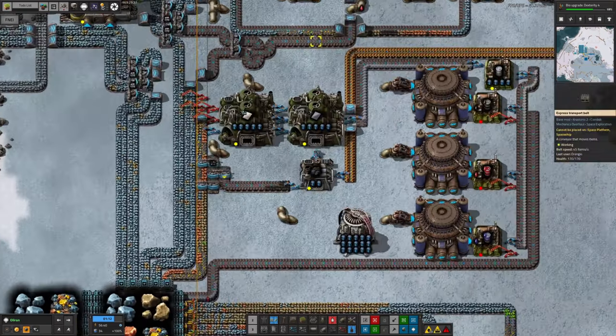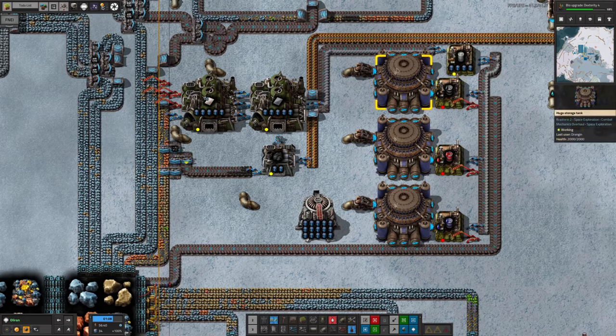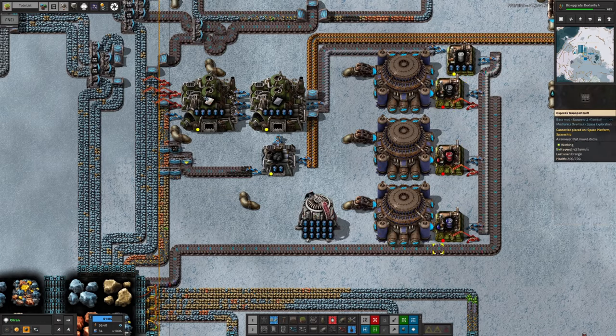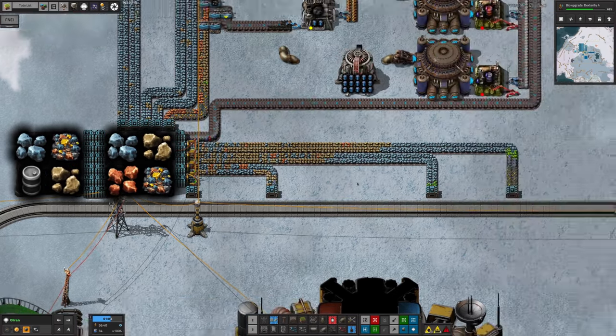Actually, I take that back. All those fluids except the water are being brought down here and put into barrels. There's a storage tank storing the oil, and then the oil is being put into barrels — crude oil here, pyroflux here, and mineral water here. Those are all then being passed onto the belts and eventually loaded into the warehouse to go into the trains.